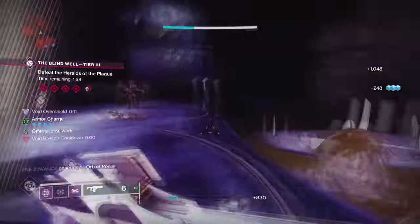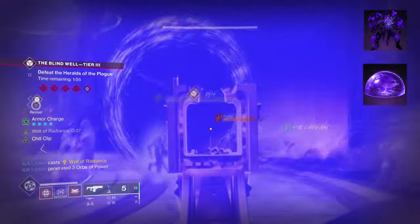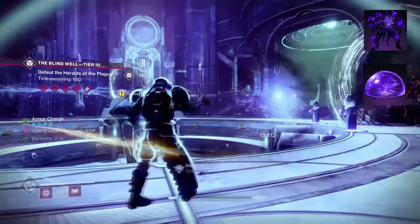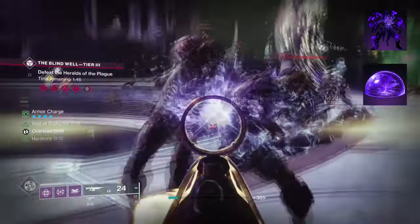I don't know why this was buffed, but we'll just roll with it for now. Starting with the aspects, you want to have Offensive Bulwark, where upon having an overshield your grenades charge faster, you have increased melee range and damage, and melee final blows extend the duration of overshields.